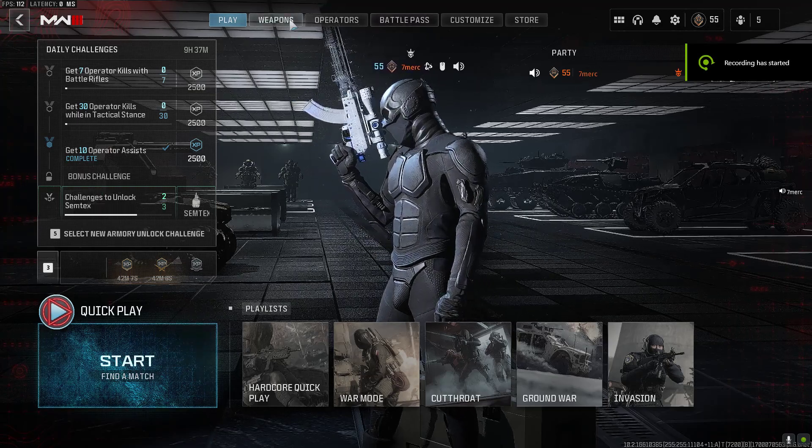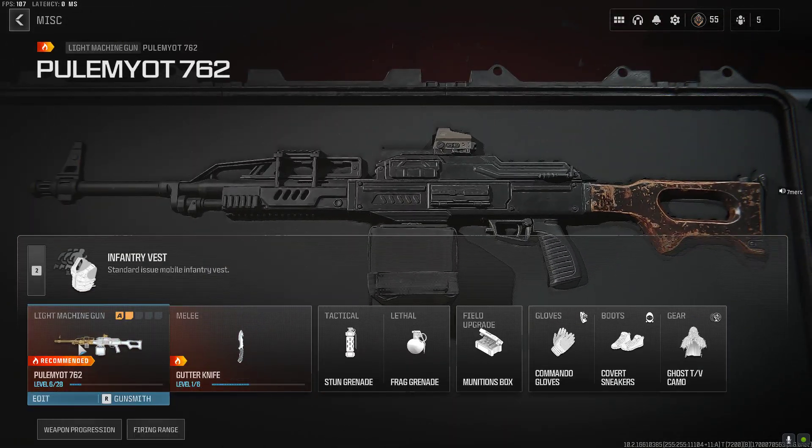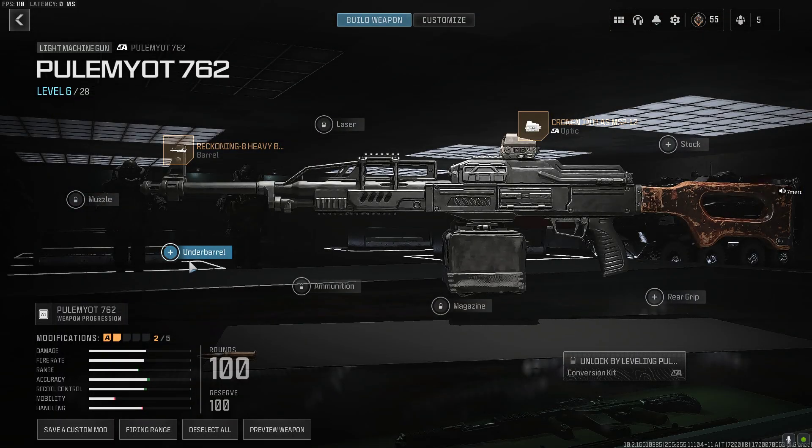I'm not sure if this is happening for anyone else, but there are certain guns in this game, like this light machine gun, that if you try to equip — I have plenty of spaces left — if you try to equip an underbarrel, it crashes the game.